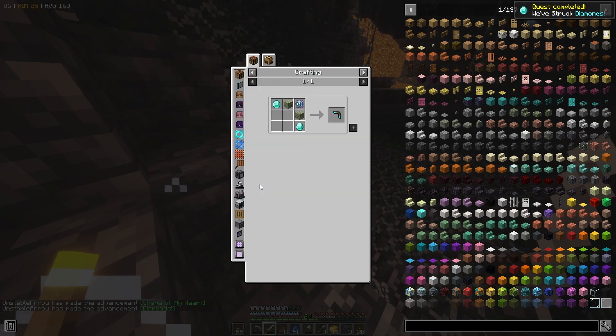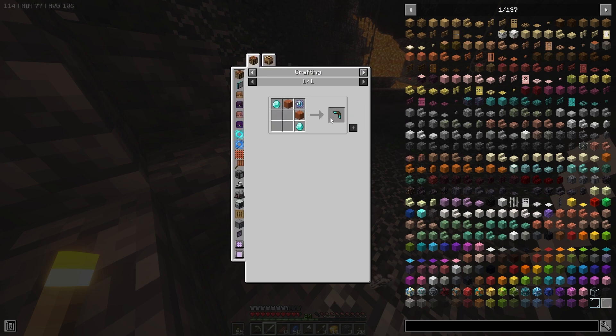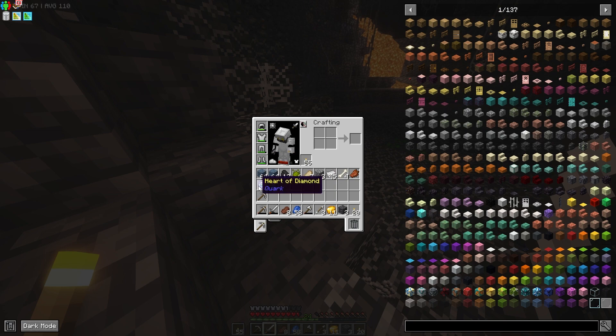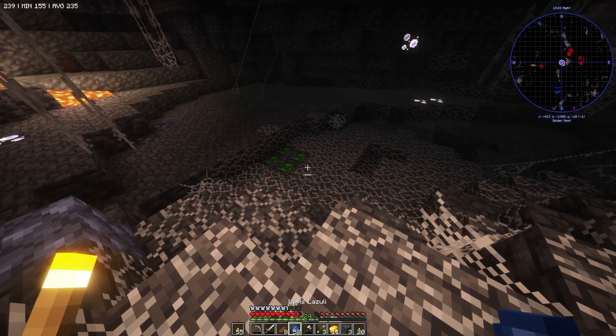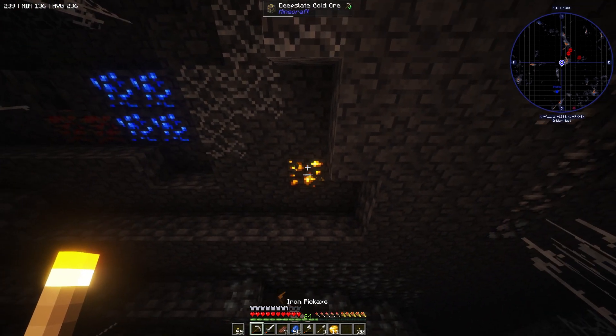Heart of Diamond — a Pickarang! What in the hell is a Pickarang? It says it will mine anything it hits and bring the drops back, and it can also be enchanted for better performance. Yo, we gotta craft this! That sounds awesome. I just need a few extra diamonds — that shouldn't be too difficult.